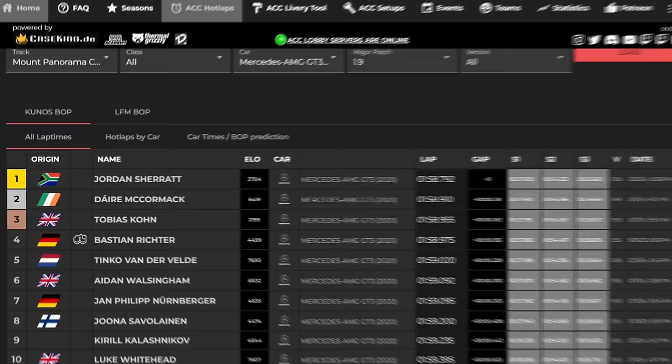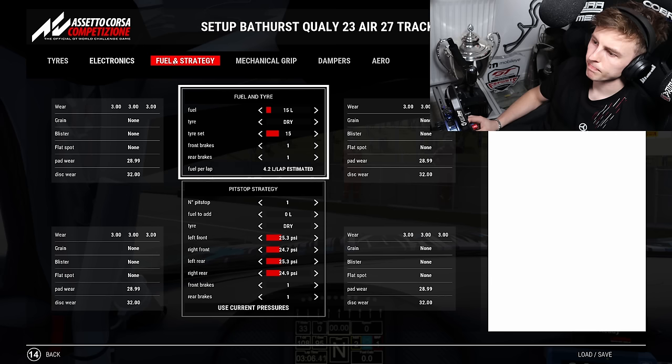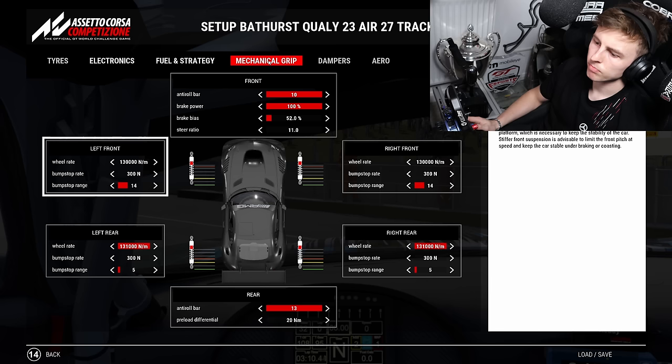To begin with, I went to Loffield Motorsport to give myself a benchmark — something to aim for. These times were done by some of the top ACC drivers in 23-degree air, 27-degree track. The quickest time in the Merc is a 1:58.7. That gives me a starting point, and here I'm flicking through the setup so if you want to try it yourself later, you can use mine as a starting point.